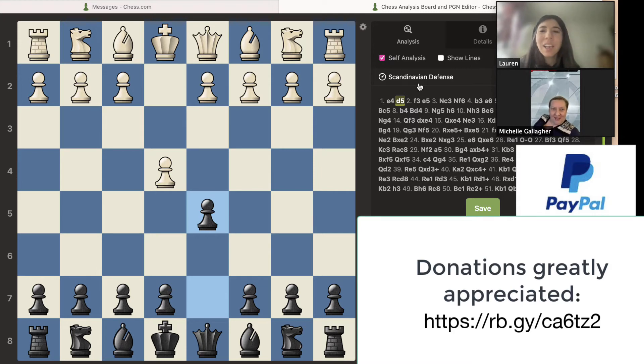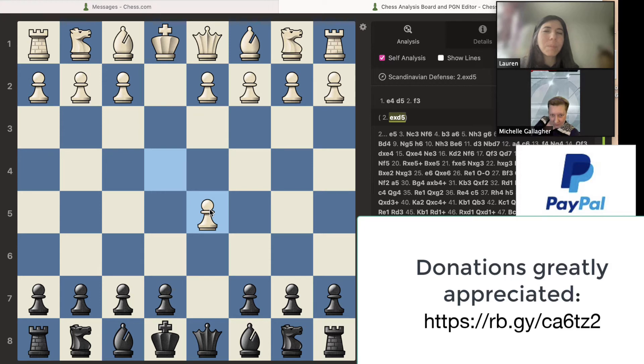So that's good to know. I actually play the Scandinavian myself. Your opponent moved the pawn to f3, and I'm not a big fan of this move because it opens up the king's diagonal. The proper response after d5 is for the pawn to take that pawn, but your opponent went f3. Not very good because it opens up the king's diagonal.